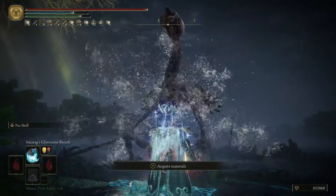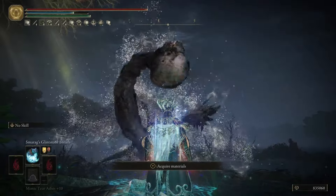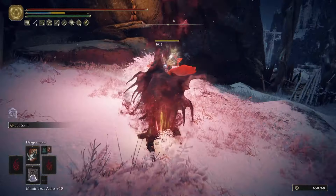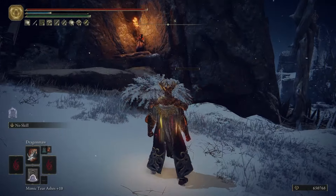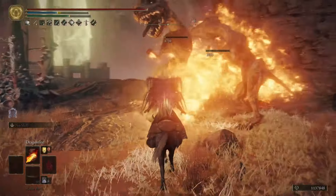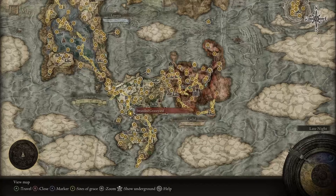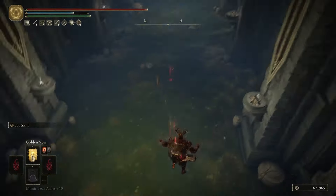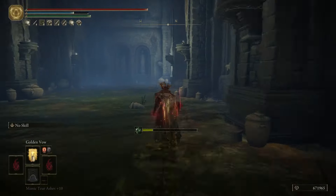The breakpoint for the seal is 45 in both faith and arcane. However, it did not feel rewarding going past 37 points in faith. On the other hand, you will notice a continuous increase in damage with further investment in the arcane attribute beyond 45. You can obtain the seal after defeating a banished knight located in the Fringefolk Hero's Grave, right from the start of the game.